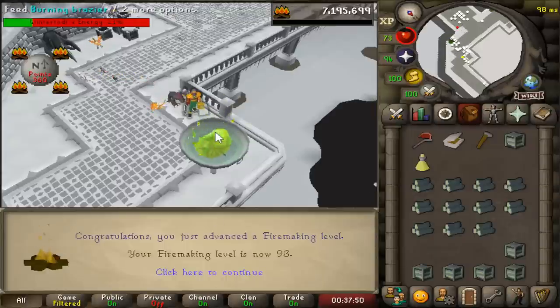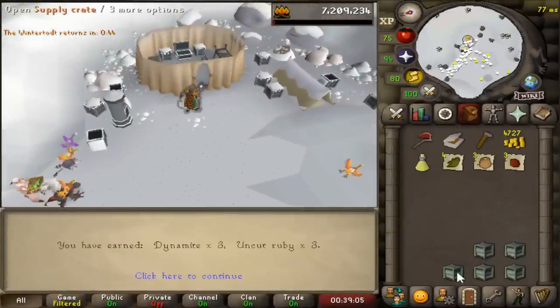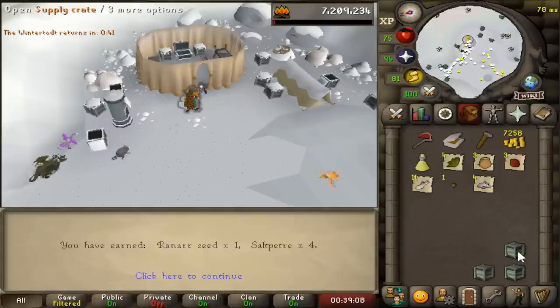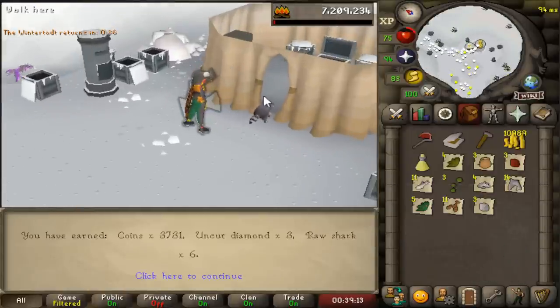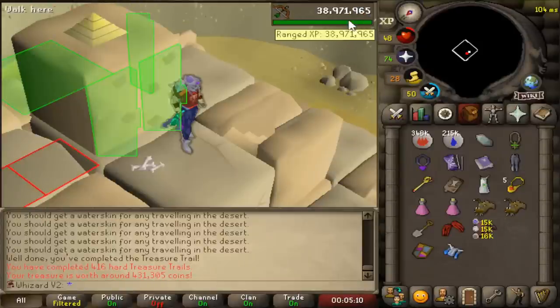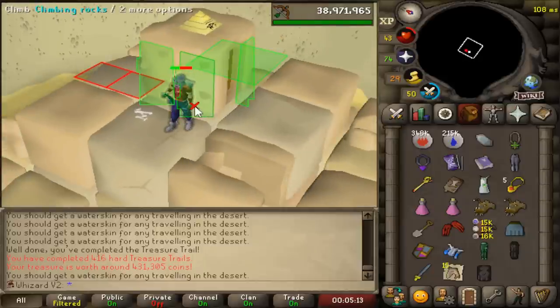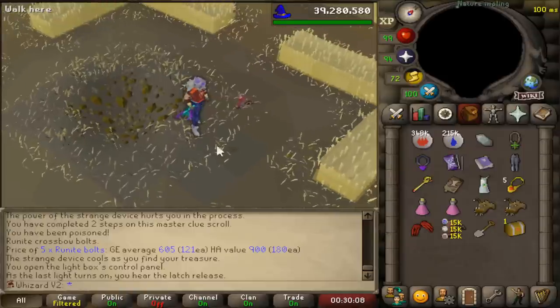93 Firemaking - probably a long shot to get anything good but I do have seven crates. Let's see what we get - 11 trout, incredible. Back to Scatizo. Finally got the first master clue during this grind, and since I'm more than 50% of the way through the totems with only one master, there's no point in stacking them. I'm just going to open them as I get them.